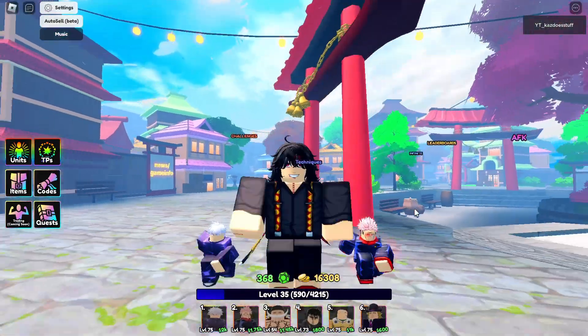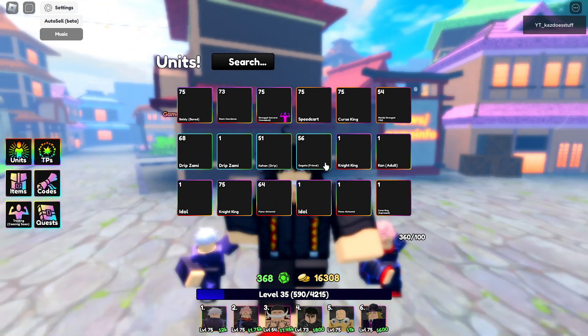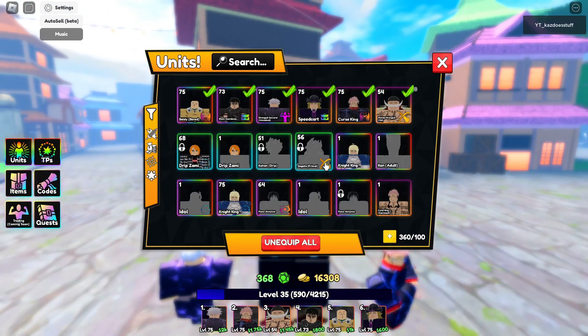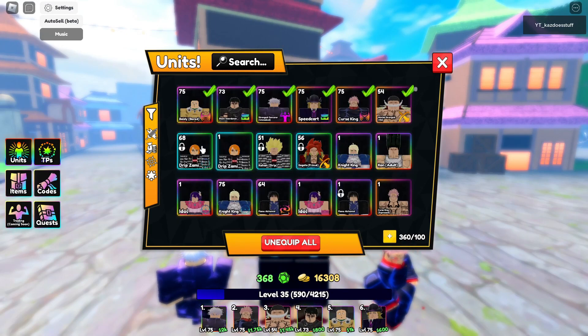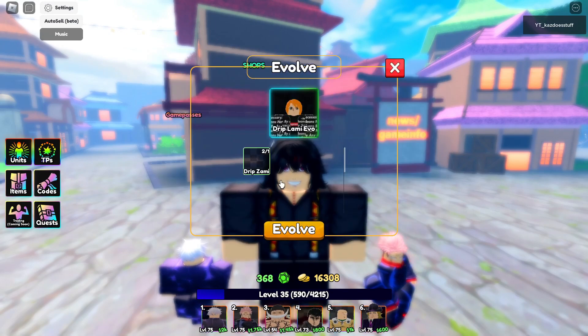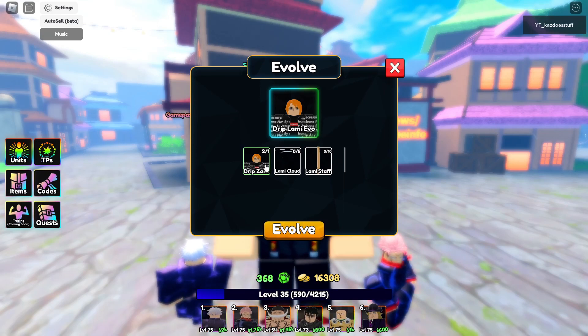Now if you do challenges, there are chances of getting stuff you need to evolve Nami — similar to Gojo and Sukuna's items. If we go to Nami, you need 5 clouds and 10 steps. The name also changes a bit but it doesn't really matter too much.